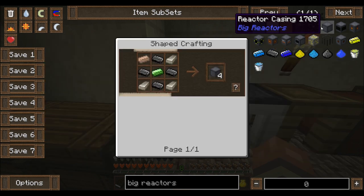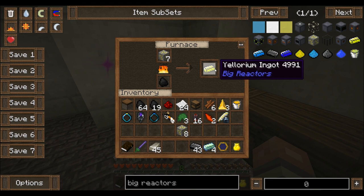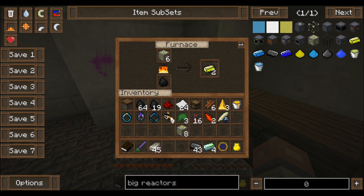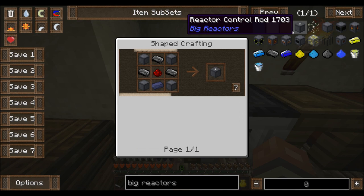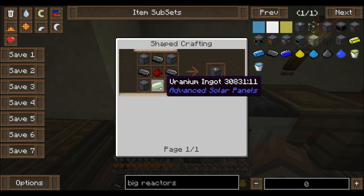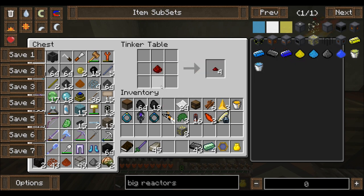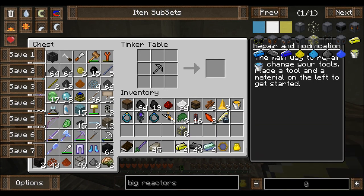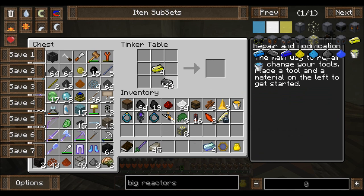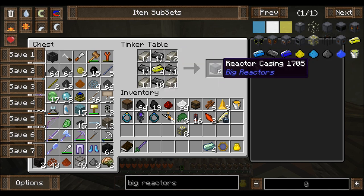First thing: reactor casing. Let's make five to begin with. Iron in the corners, graphite, uranium. Actually, do I want to use yellowrium first? Let's see — we're gonna need the control rod for sure. We can use yellowrium for any of them I guess. Let's craft the other stuff first. We'll put four of these in here, then iron, graphite — was it like this? And then iron. There we go — reactor casing.